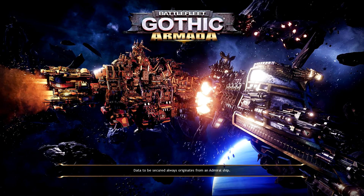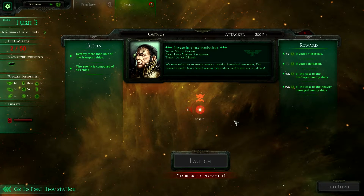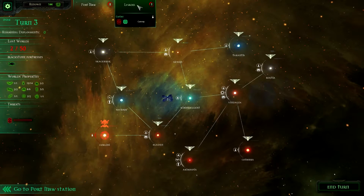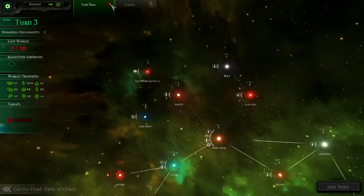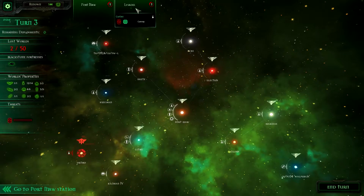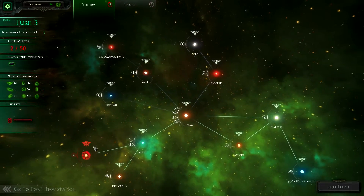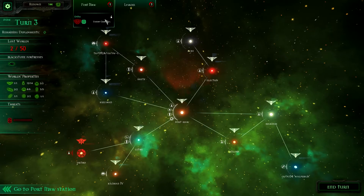I believe we've reclaimed one of our seditious planets — maybe. I have no more deployments this turn. I'm quite liking this campaign map. I can go to Port Maw, where I'm losing. You can sort of switch between the various systems within the Gothic sector, which gives you your various missions. So Colini would be Orcs, and Ortho is Seditious Imperium Forces — how dare they turn from the light of the Emperor.